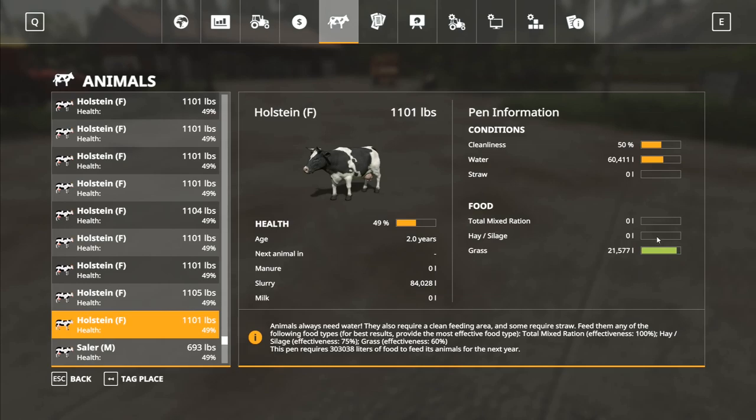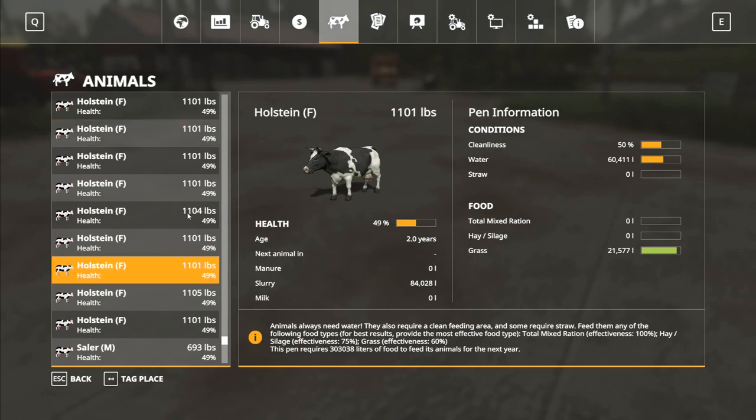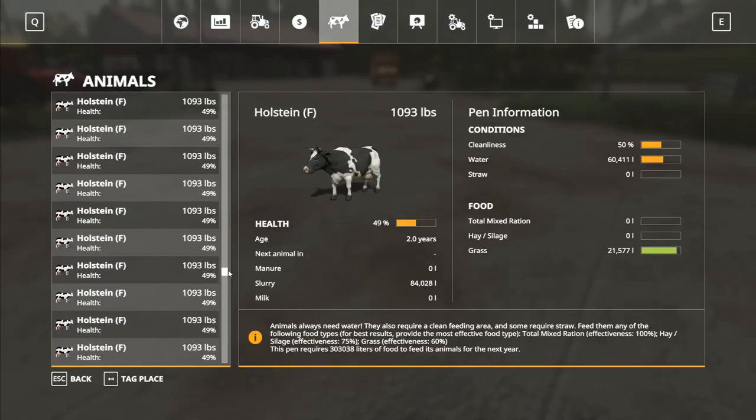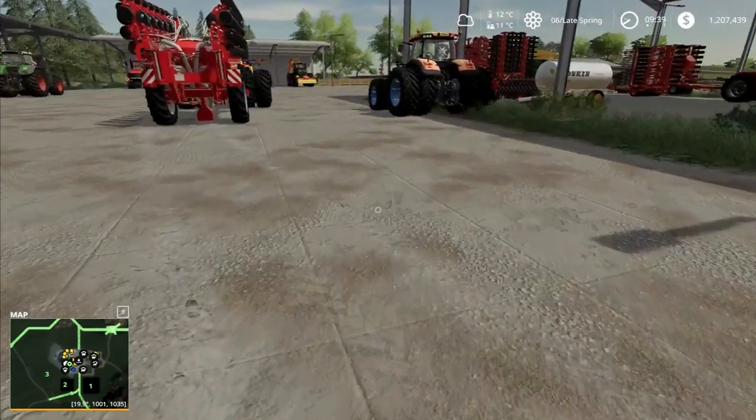Now let's check the Holsteins. We've got loads of grass — we've used up all the hay and silage and we're working on the grass. We've used up half of that 60,000 liters of water and we're at 49% health. We're doing okay. It was previously saying they weren't fertile, and now it just says next animal: never. So apparently we're never going to have any more cattle, but looking through the list there's nothing indicating why.